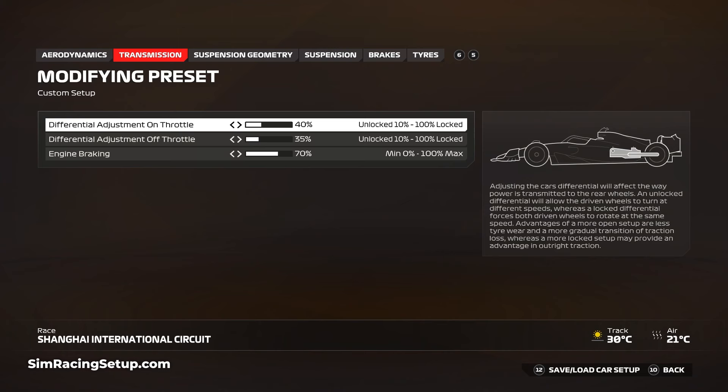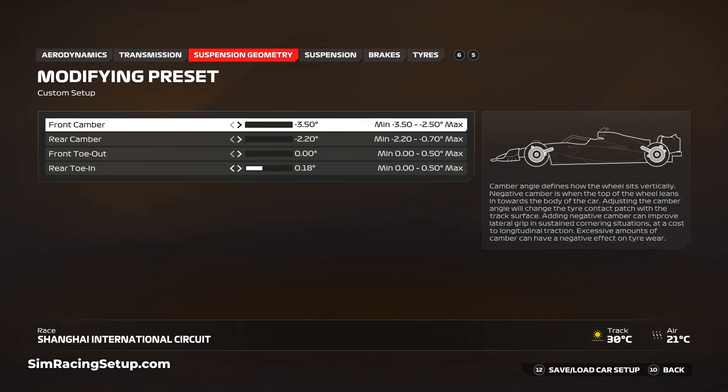I left engine braking at a medium-to-high setting of 70. For suspension geometry, I've set the camber all the way left to minus 3.5 and minus 2.2. Tyre wear can be an issue around China, but we can combat that with other parts of the setup, and maximum camber will give more outright performance. I've reduced front toe to zero and opted for a low rear toe of just 0.18 to minimize drag, while the rear toe-in adds stability through turns 3 and 13.